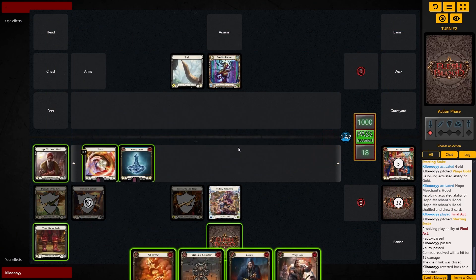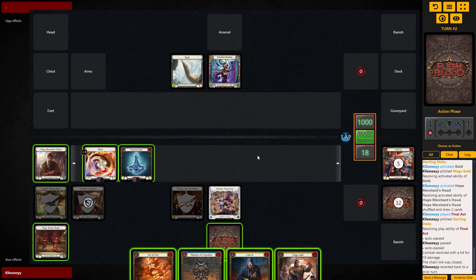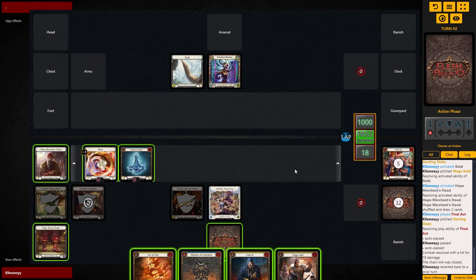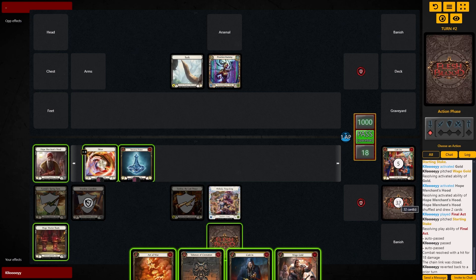So the big thing to really learn with this deck is the correct sequencing — what cards have priority over one another — because they either allow you to float resources, allow you to go positive in hand, or you can use them freely without having to look for something. For instance, Art of War needs an attack action to turn over for Ferendel; we need either Mage Master Boots or something to generate an action point. Cash In needs either the four or two silver slash one gold. Even right now I could play the Talisman and hope to find another Cash Out.